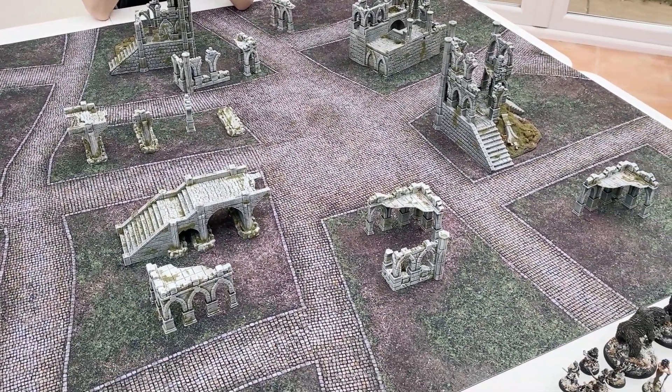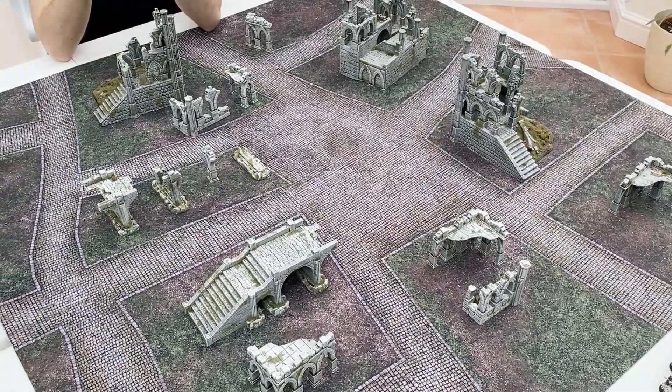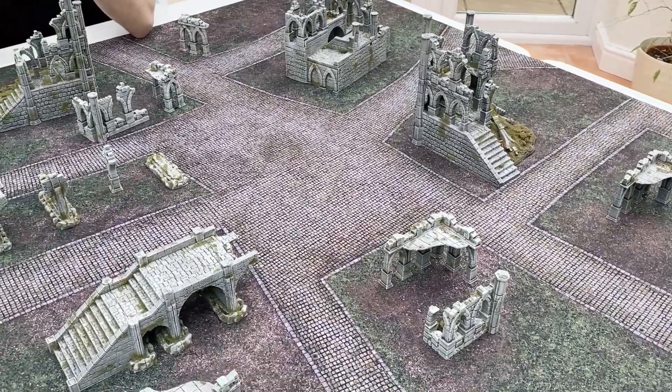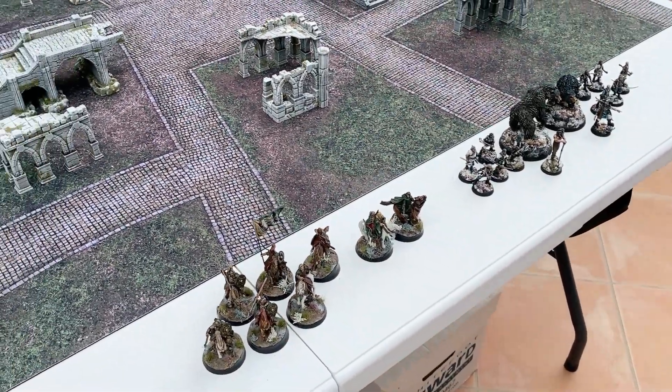So we've got quite a nice board for it — plenty of terrain, all painted by SW Painting Studio. You can find the printed terrain from Whitefoot 3D. We're going to go through the armies, although you've probably all figured it out so far.